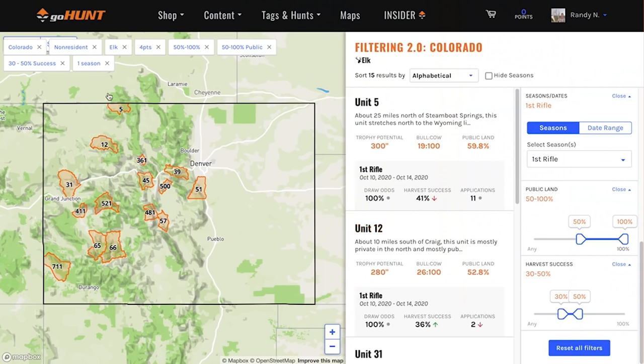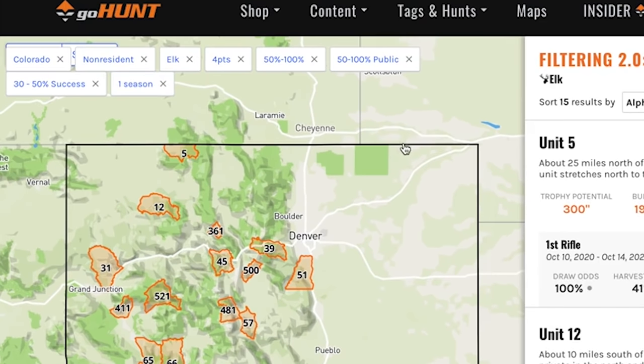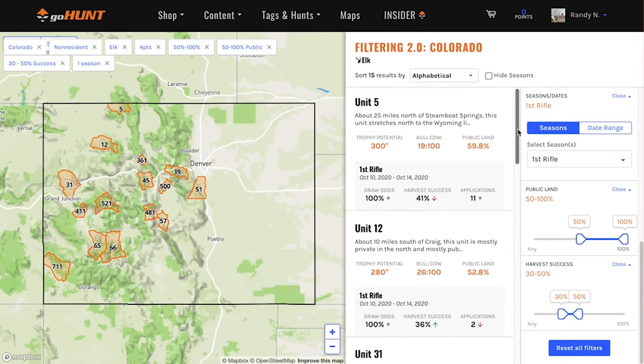They all show up here at the top: Colorado, non-resident, elk, four points. I want draw odds of 50 to 100%, public land of at least half, and units with harvest success rates between 30 and 50%. And I'm focused on the first rifle season. So you can see all the criteria listed right up here — it shows you what you can put into the system — and then the outputs are shown on the map and also over here in the columns.